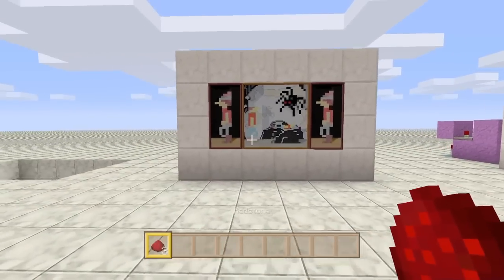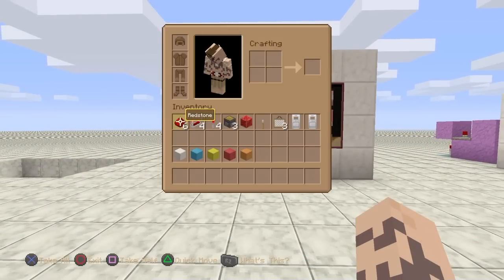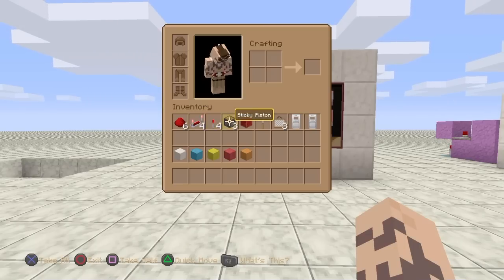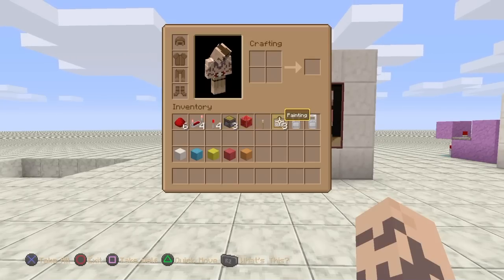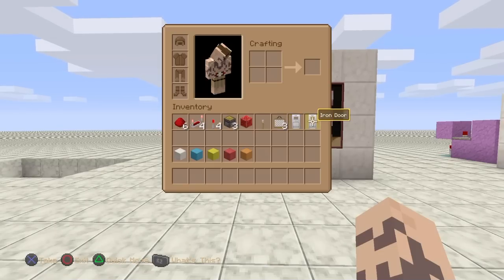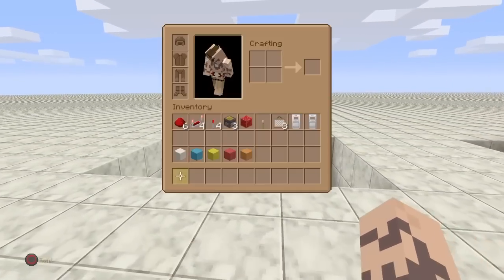It's nice and simple to build, so let's get straight into it. In my inventory is all we're going to need: six dust, four repeaters, four redstone torches, three sticky pistons, a redstone block, a lever, at least three paintings, and two doors. They don't have to be iron — they can be any wood you want, and they can even be trapdoors.